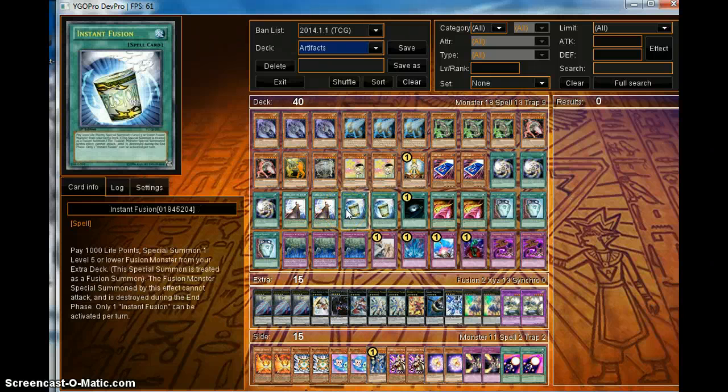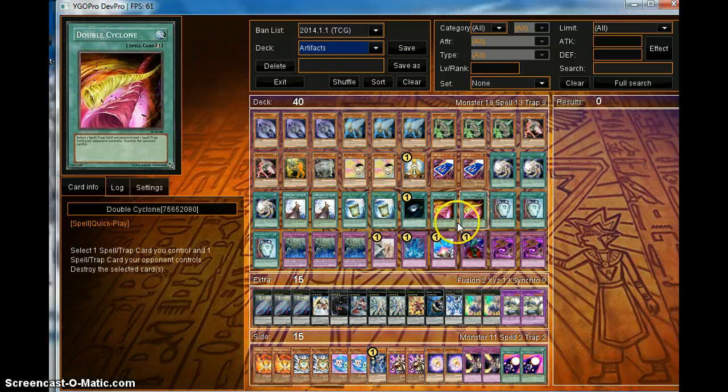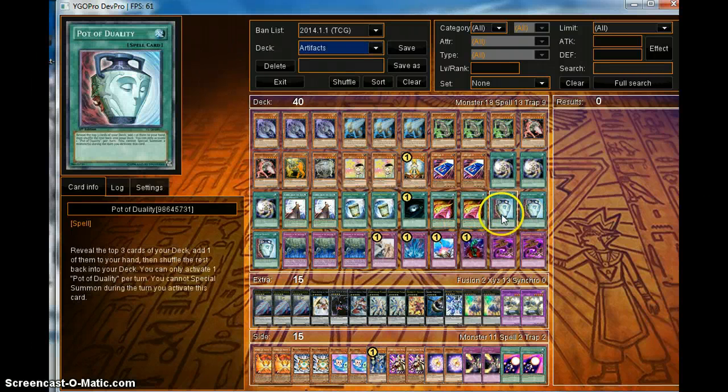Two Instant Fusion to get your fusions out and go for another rank 5 summoning. Dark Hole. Two Double Cyclone — pretty much another Mystical Space Typhoon where you pop one of your own cards and pop an opponent's card. It's pretty damn good, actually. Three Pot of Duality for consistency.